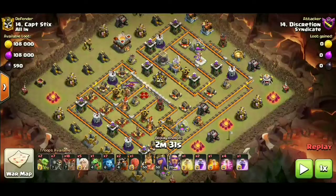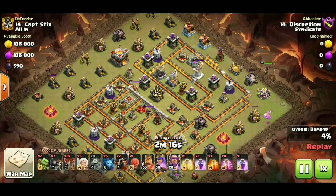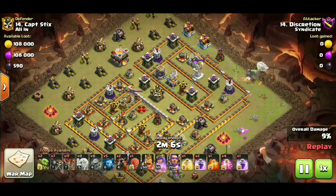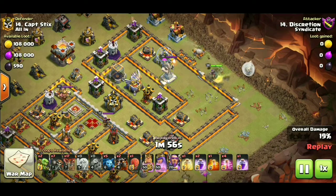Alright guys, so we're gonna get into our first attack here. We've got Discretion coming in with a queen walk LaLo. I'm not doing these in any particular order — not going from strongest to least strongest or vice versa. We're just gonna start off with the lowest base on the war map and work our way towards the top. So we got Discretion here starting with that funnel with the baby dragon in the eastern corner. We got the queen going down, a coconut loon to take out the seeking air mine, and then our healers down.